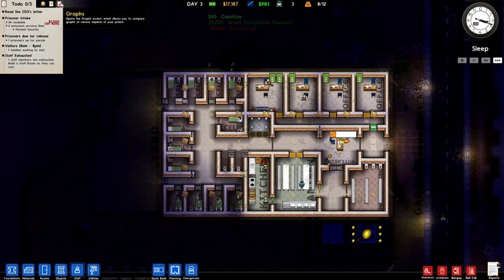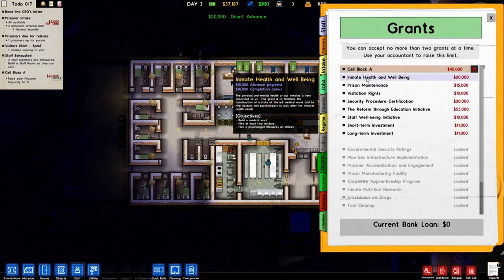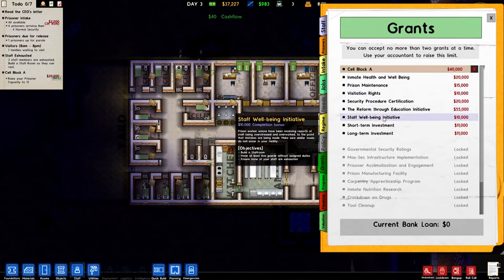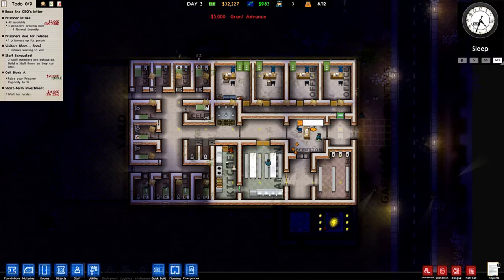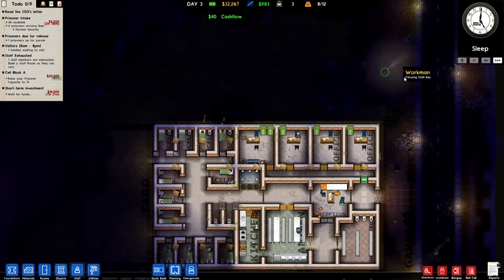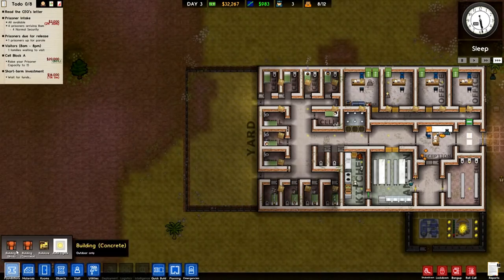Let's look at what other grants we've got: Cell Block A — raise prisoner capacity to 15 — inmate health and well-being, prison maintenance, visitation rights, security procedure certification, reform through education initiative, staff well-being initiative, short-term investment, and long-term investment. Let's do short-term investment and long-term investment afterwards — that just gives us money. We've got thirty-two thousand bank balance right now, so I'm going to use that to extend. We should probably extend the prisoner block.